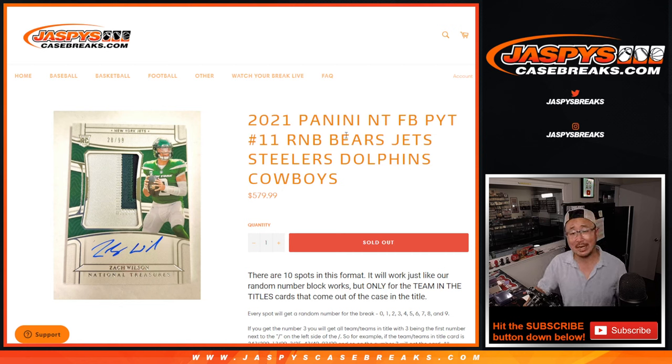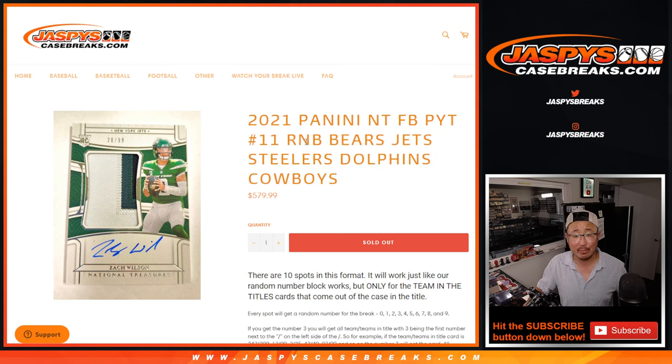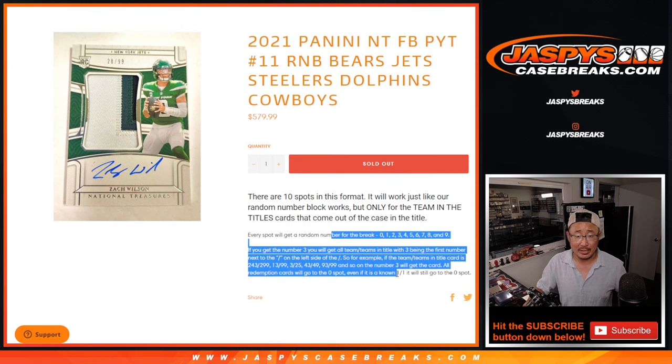Hi everyone, Joe for Jazby's Casebreaks.com coming at you with a Bears, Jets, Steelers, Dolphins, Cowboys random number block randomizer that unlocks Pick Your Team 11. That's coming up in the next video. This was by far the priciest one of the three number blocks we had to do.